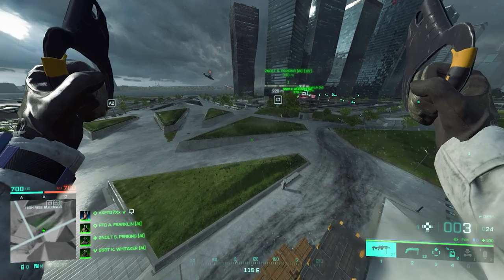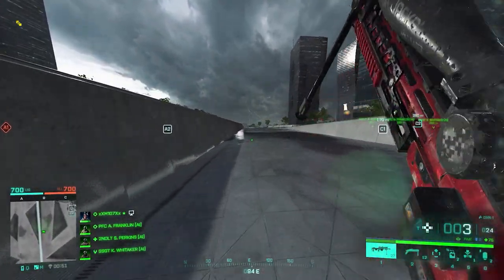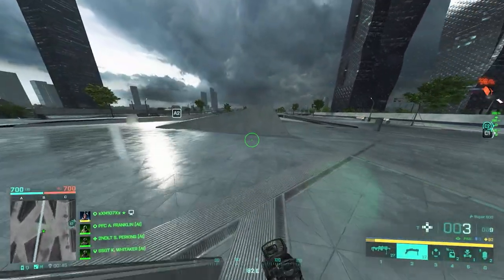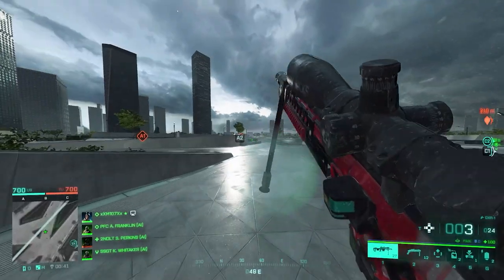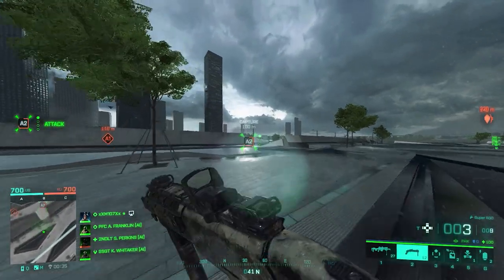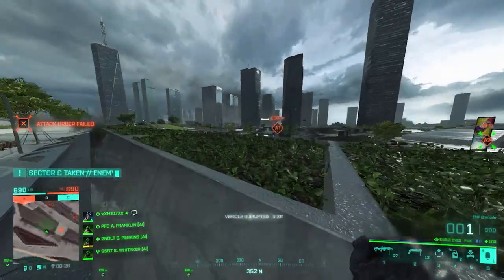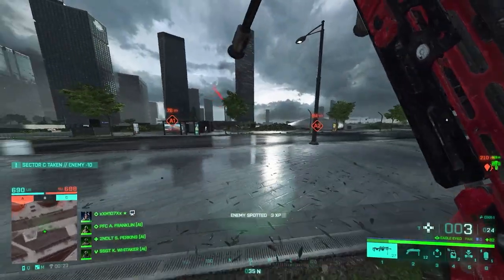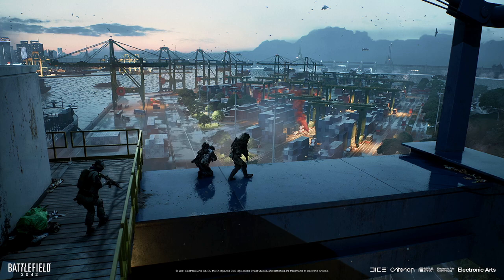Next is Kaleidoscope, which in my opinion is a decent map. The sites can actually be connected through the skyscrapers — you can take the elevator to the top and fall down near any objective. C sector has two objectives, C1 and C2, consisting of two close skyscrapers that are completely connected and create shortcuts to other objectives. B site is a bit off, but there are pros and cons to it. Kaleidoscope can be considered a decent map.